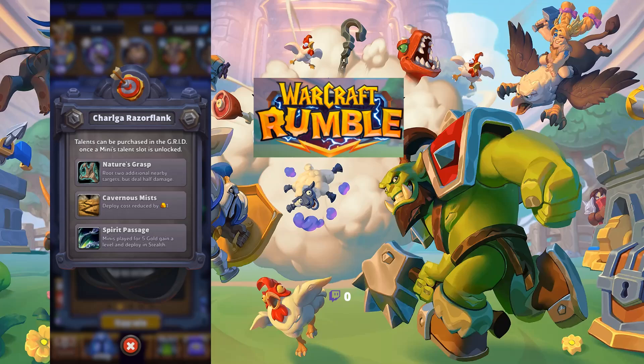Next, moving on to Sharglar Razor Flank. Her hero ability is one of the strangest ones — it makes every mini you cast cost the same amount, so you have to be very specialized. I would say go with either Nature's Grasp or Cavernous Miss. You do not want Spirit Passage, because nothing feels worse than having no good option when everything costs five gold.